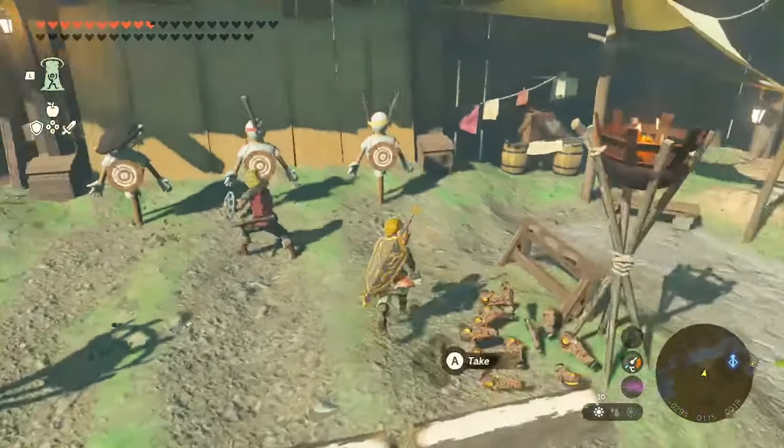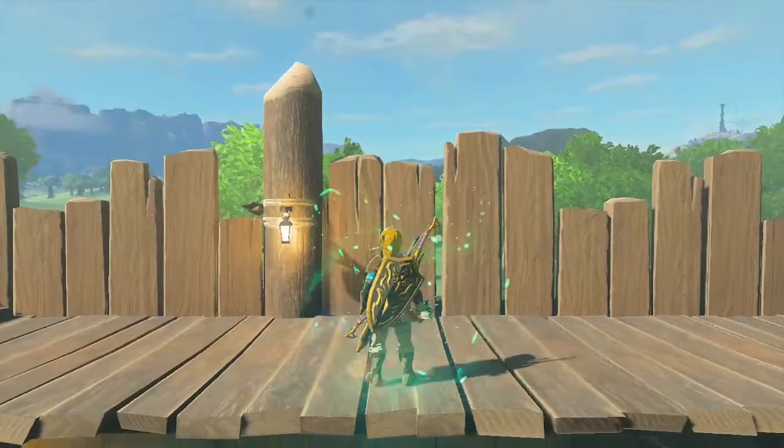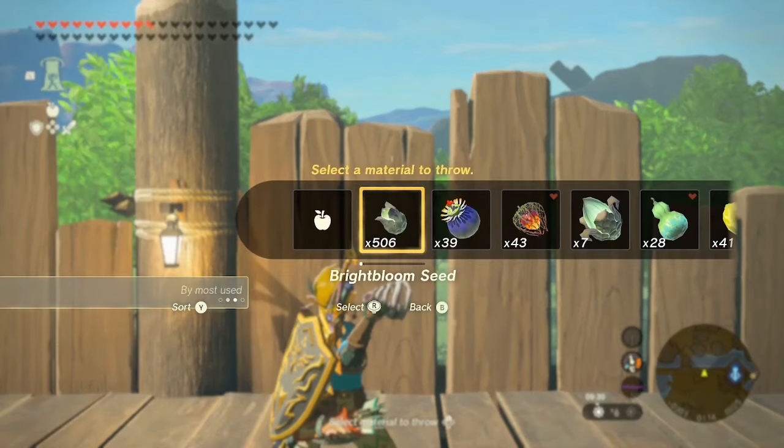Once you have the single item in your inventory, find a moderate size ledge — it can't be too small or too big. I find the ledge in Lookout Landing is the perfect size for it.